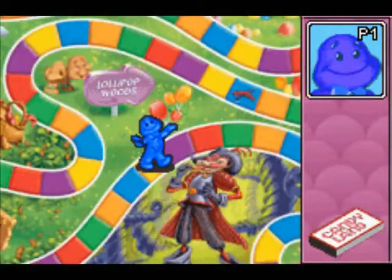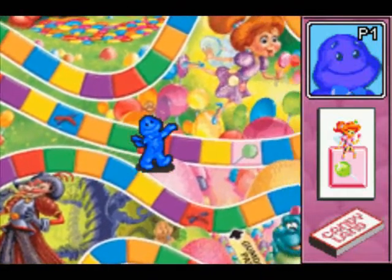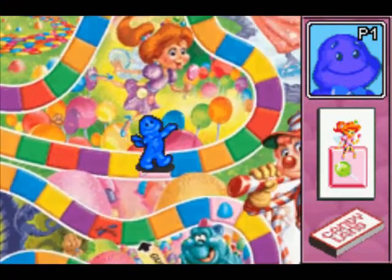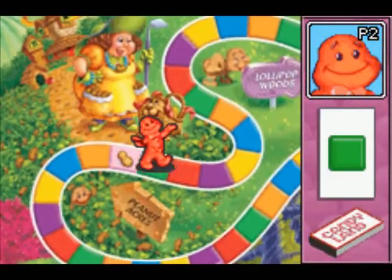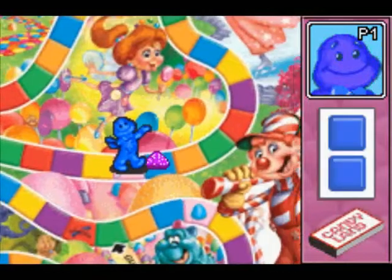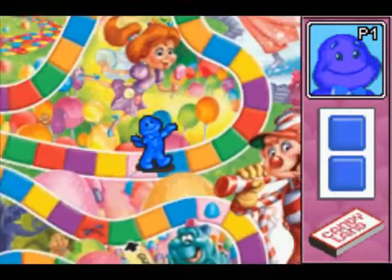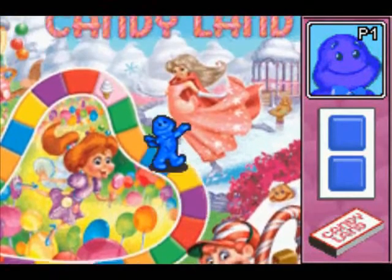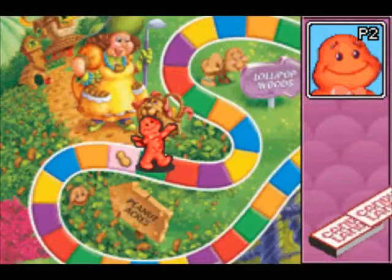What are we in on Game Boy Advance — 32-bit? 16-bit? Somewhere in that range. And we instantly go to the lollipop fairy. So that is how we get to those special spots, and that can indeed totally ruin you by sending you very far back. The goal is just to make it to the end of the board.